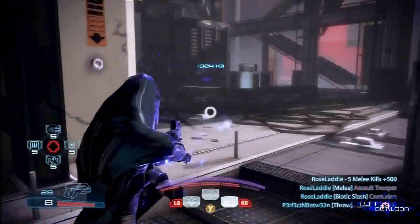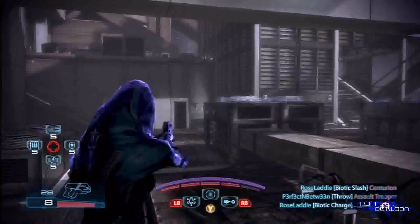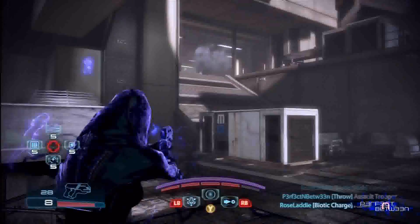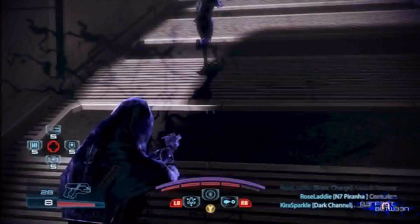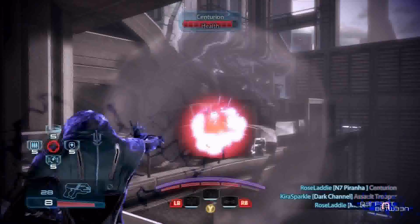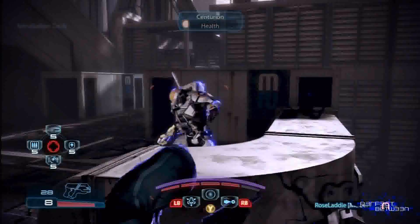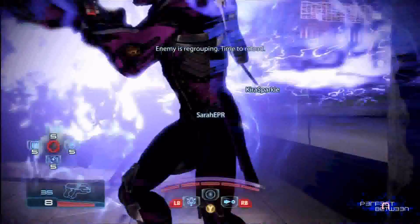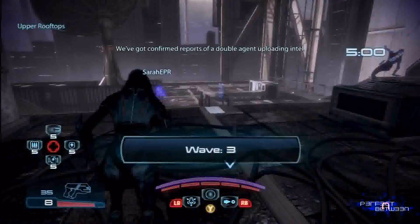When you do one of the dodge animations, you'll see that I actually teleport. That uses up barriers, kind of like the Asari Adept, Justicar, and Vanguard do. In this game I'm actually playing with Laddie, Kira, and Sarah. Kira and I are both playing as Furies, Laddie's playing as the Slayer, and Sarah is playing as the Paladin Sentinel.